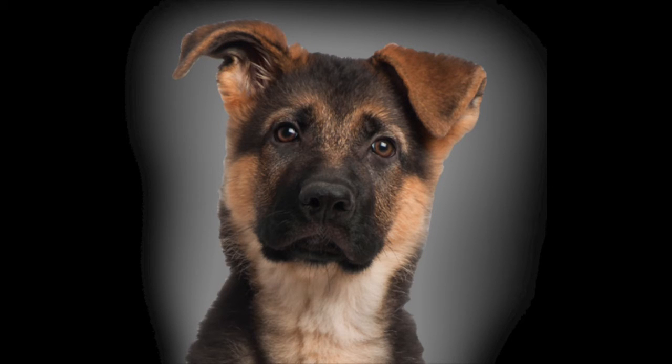The Zoan type Devil Fruit will give you the ability to turn into an animal. Now, there are three kinds of Zoan Devil Fruit. Let's talk about the first kind — the basic one. The regular Zoan would give you the ability to turn into a dog, a cat, a rabbit, maybe an elephant — just some everyday, ordinary animal. The everyday Zoan is pretty lame.